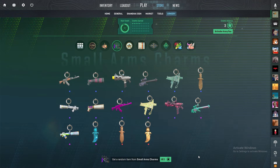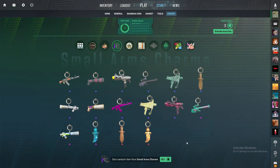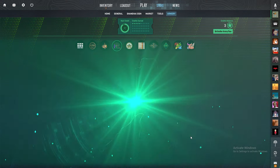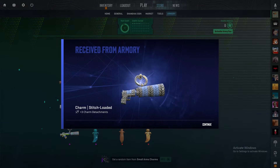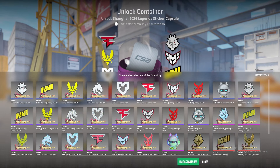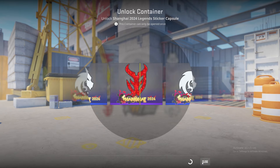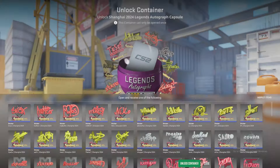First, we're going to open up some of these charms — I want the die-cast AK. Let's go in three, two, one. I've already got one of these — sad. Then I've got one of each sticker capsule from the Shanghai 2024 Major. Let's go ahead and open these up. That turned into a lot of nothing.